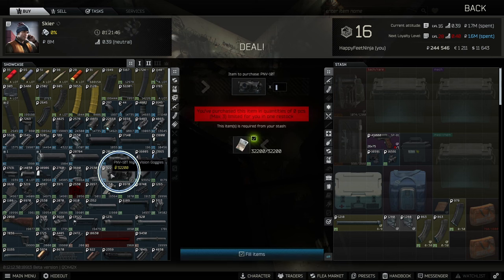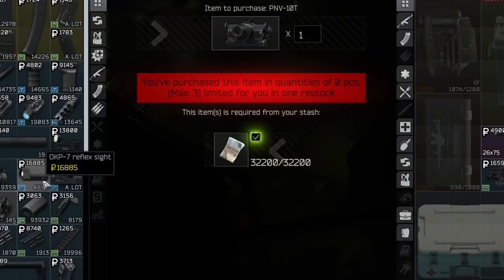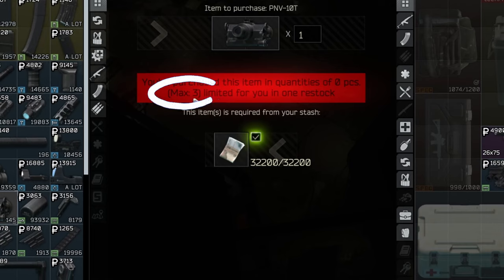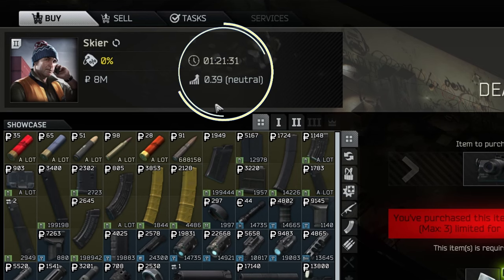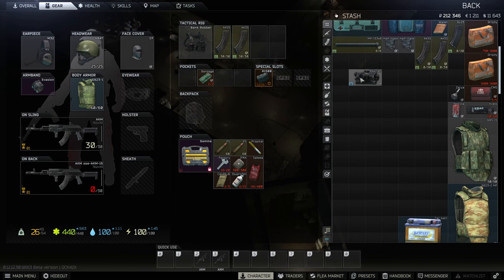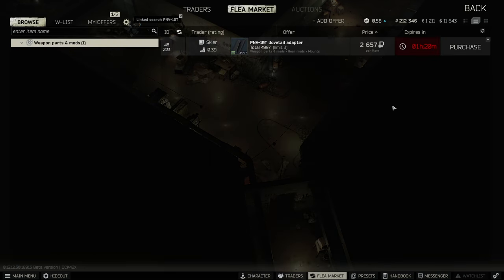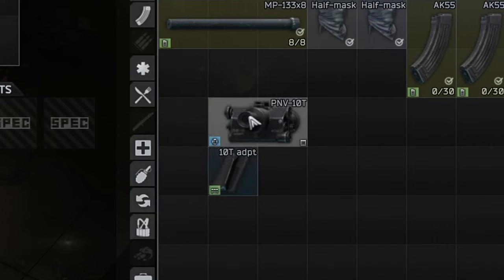So the base, the first night vision element — it's like the night vision goggles themselves. In Scav, you can maximum buy three pairs per one merchant reset. So it is like this element. And then, to not bother yourself too much remembering which exactly part you need to mount on your helmet, you can use link search and it will put you directly into the Scav one. As you can see, it also has a limit, and this is the first element that you have to use to mount your night vision together.